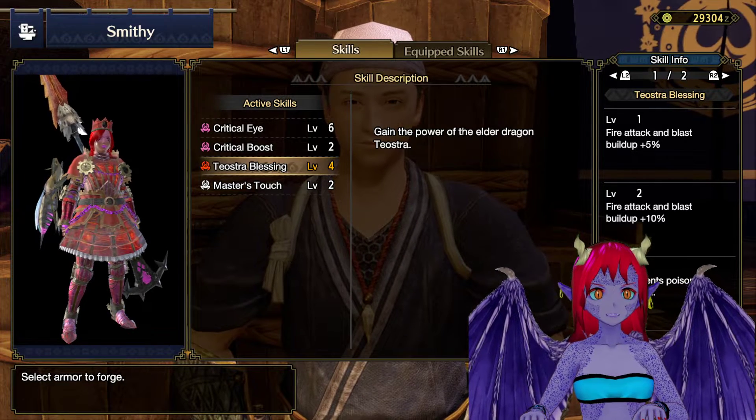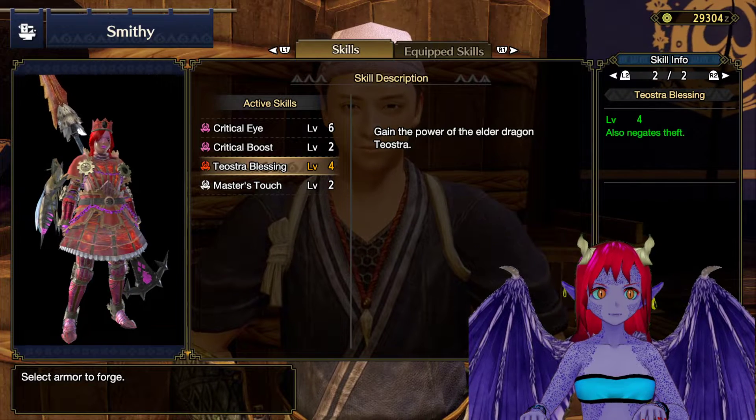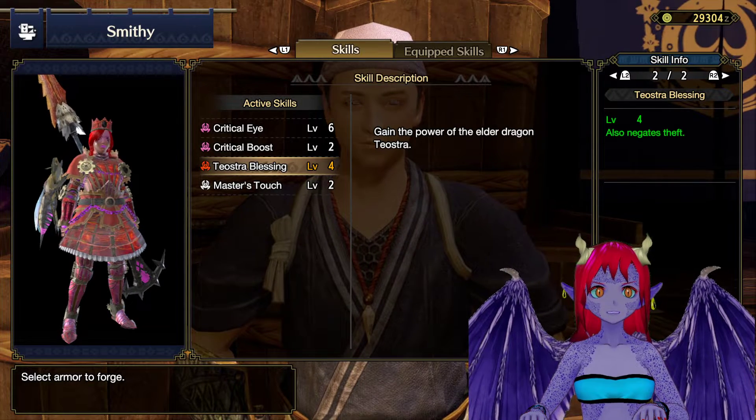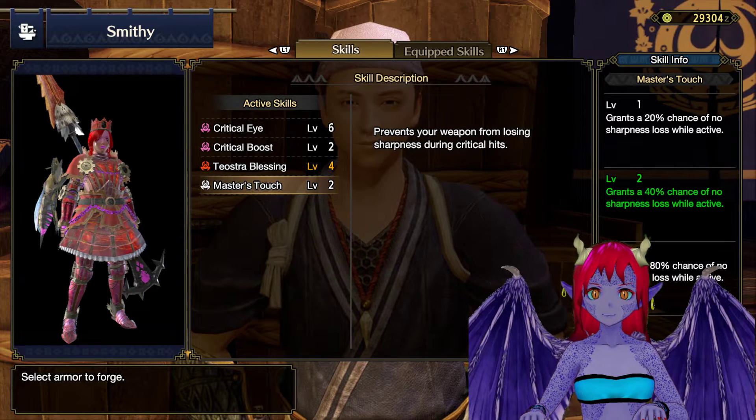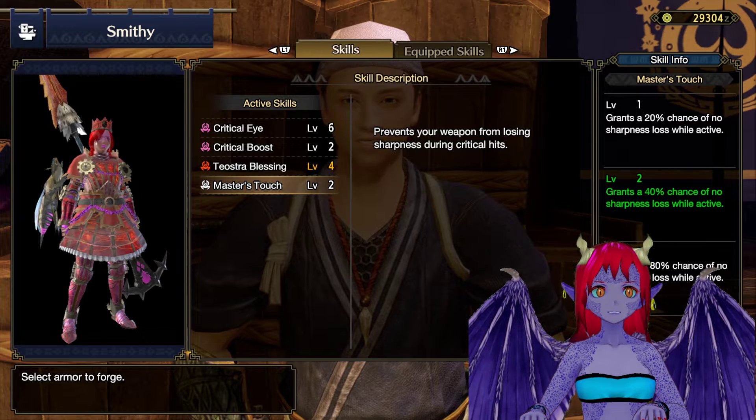Fire and Blast Buildup. Prevents Poison and Venom. Negates Theft — so yes, Anti-Camellios. Master's Touch prevents your weapon from losing sharpness during critical hits.